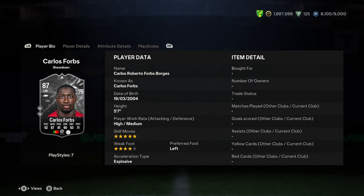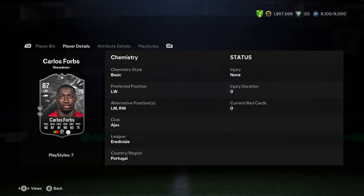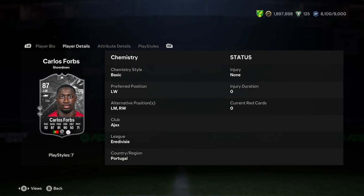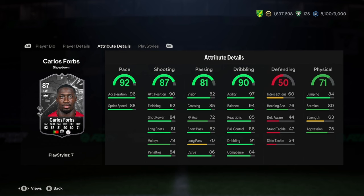We have got 5'7", high/medium work rates, 5-star skills, left foot and explosive. He can play on either wing, which probably works because he's got 4-star weak foot. He plays for Ajax, Eredivisie, and Portugal, so it could be a little bit difficult to link him there but not impossible. He's got brilliant pace, really really good. Decent shooting — great shooting for a winger, by the way. Passing is okay, dribbling is insanely nice — 91 dribbling and the agility and balance is really nice. Good defending and pretty mid physical.